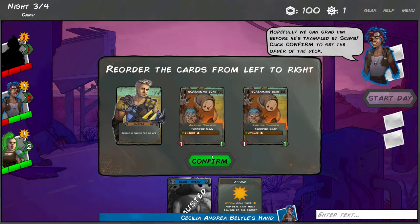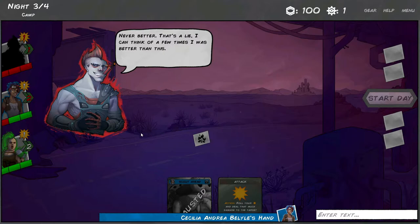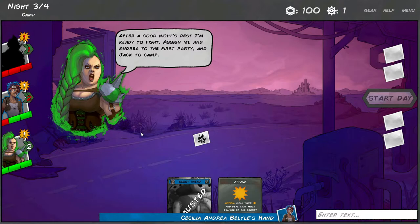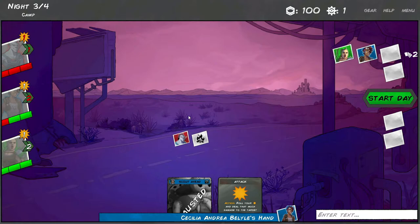There's a screaming scav with the ambush keyword, and another one. We set up Buster to find him first - hopefully we can grab him before he's trampled by scavs. Buster's out there but something else is too - he's got a ton of scavs spooked. Assign Lena and Andrea to the first party and Jack to camp. Andrea is down a point which makes her a little bit slower.